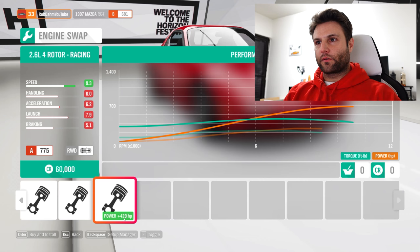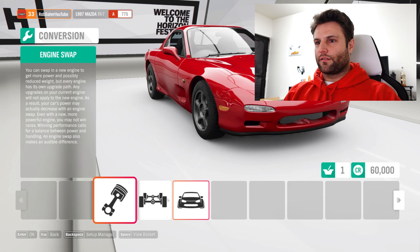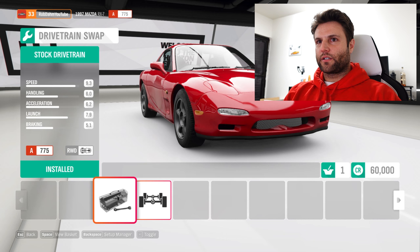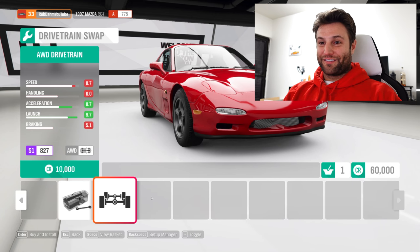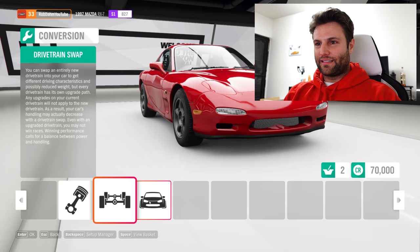Plus 429 horsepower. Let's look at the dyno chart — that is NA power HP. It does top out at 700 horsepower at around 10,500 RPM. I'll take that. And look at this — drivetrain swap. I'm going to go from the stock drivetrain to all-wheel drive. I've seen people doing this and I'm finally getting to do this myself.